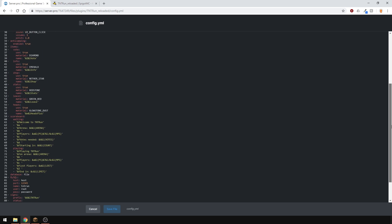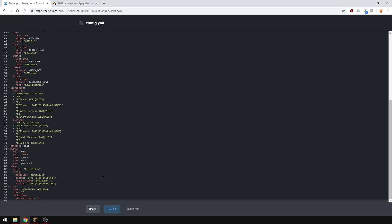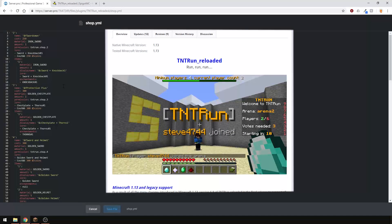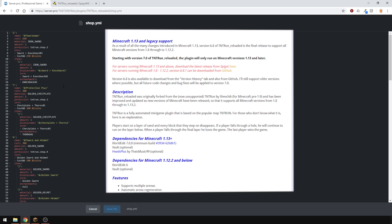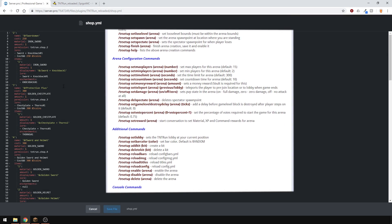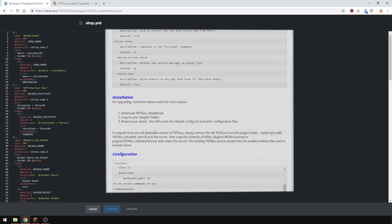The item section is what's in your hotbar when you're waiting for the round to start. You can change the scoreboards, signs and shops as well if you wanted. If you want to read the explained version with comments, it's on the Spigot page. The shop file basically contains all the items you could buy if you have an economy plugin. More info can be found on the Spigot page as well as all the commands for this plugin.